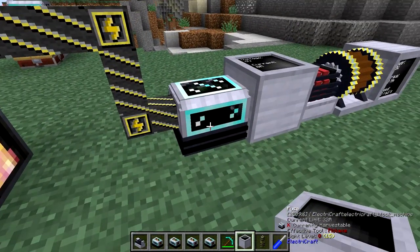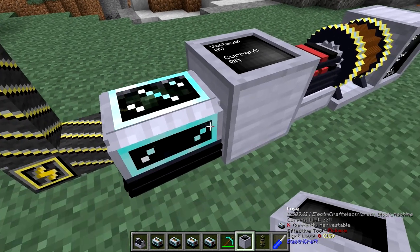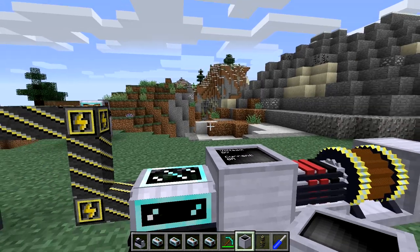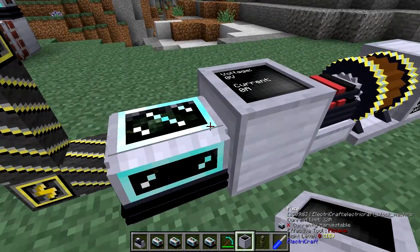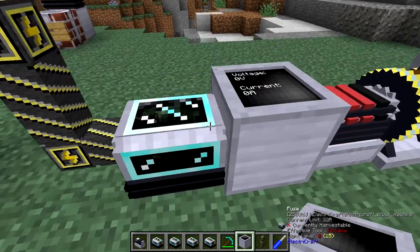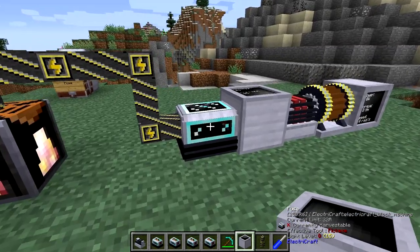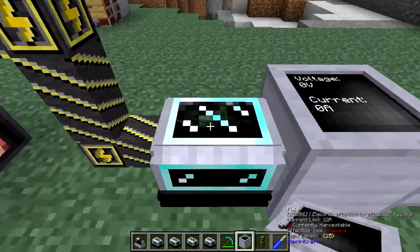However, if I turn the power off and then update the network by replacing a block, it'll burn out again. So it's a bit strange — I'm not sure what's going on. At any rate, the idea of these fuses is that they will burn out instantly if too high of a current is passed through them, and that'll save lower-tier wires or other components from melting because of overcurrent, because the fuse will burn out first — just like fuses work in real life.